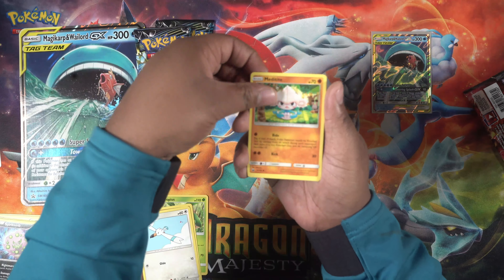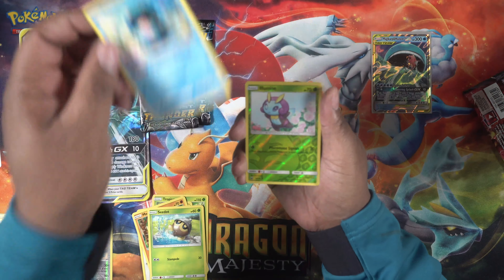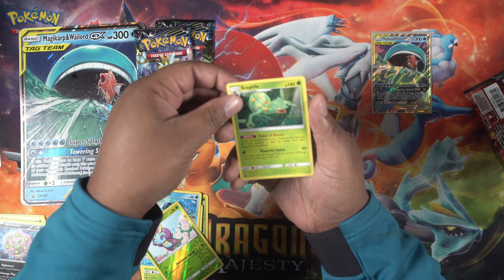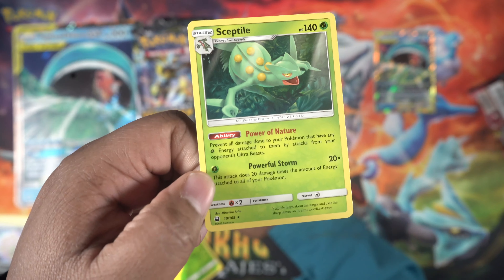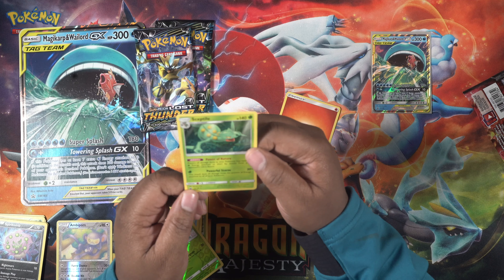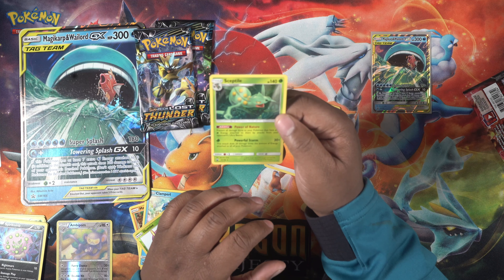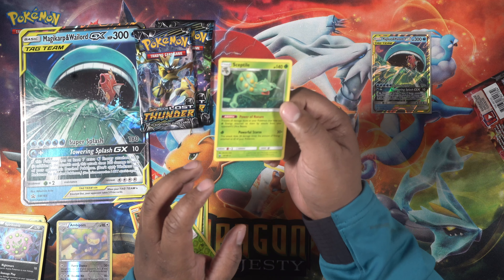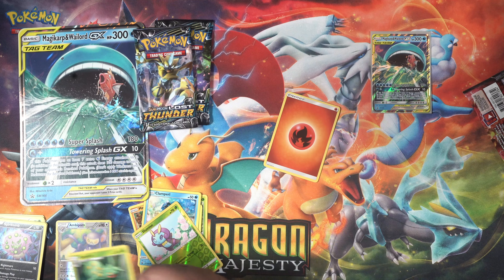The rest of the Celestial Storm pack has Wailmer, Wingull, Metang, Seedot, Clamperl, Illumise, and Sceptile. The rare is a Sceptile — I've played against this one. Power of Nature is a pretty good attack: it redirects all damage done to your Pokemon with any grass energy attached to them from your opponent's Ultra Beasts. So if you're playing Ultra Necrozma or a Buzzwole deck, it does pretty well.